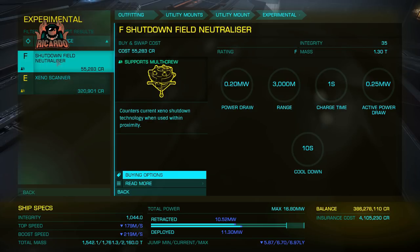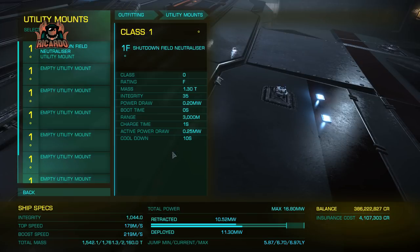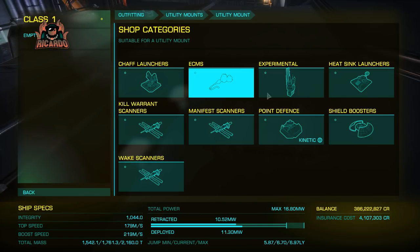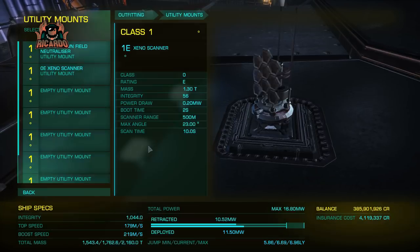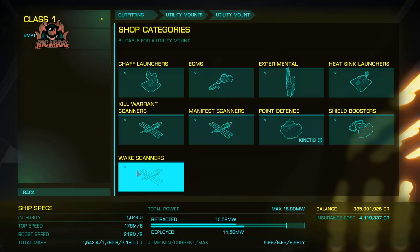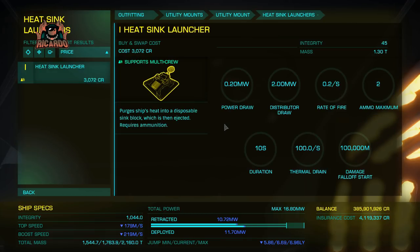I'm going to start fitting out some utilities. A shutdown field neutralizer — got to have one of those if you're going to go Thargoid killing. And you also need a Xeno scanner for scanning those Thargoids. With that in mind, there's also other stuff to explore and do with that ship.